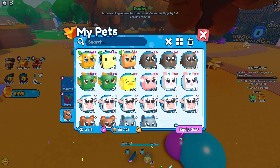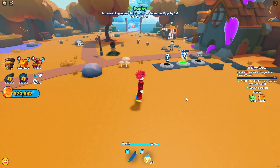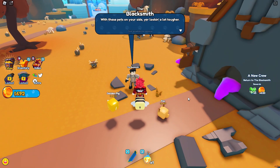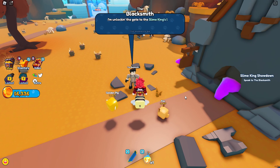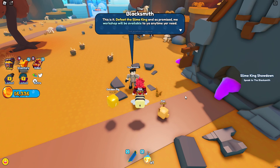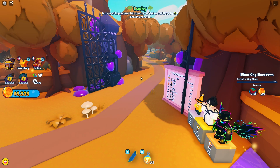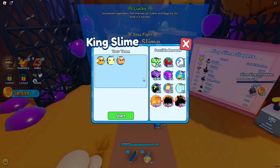Let's equip our best pets because we forgot earlier. Now doing a lot more damage. We got enough coins — 20k — we bought all the upgrades. Let's talk to the blacksmith. He says with these pets on our side, we're looking a lot tougher. Time's come — we got the gear, the crew, and the guts. He unlocks the gate to the Slime King's lair. This is it — defeat the Slime King and the workshop will be available for crafting anytime.